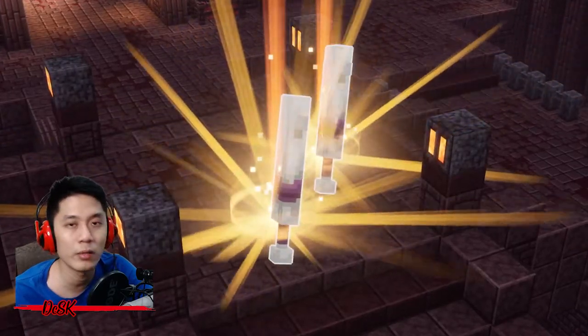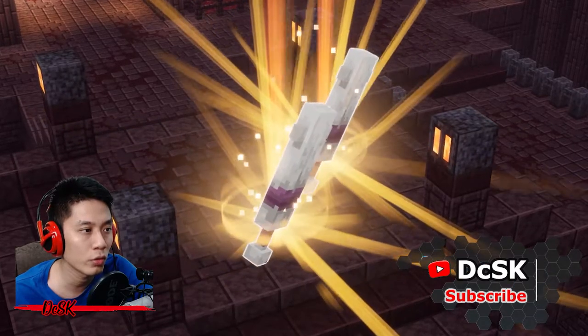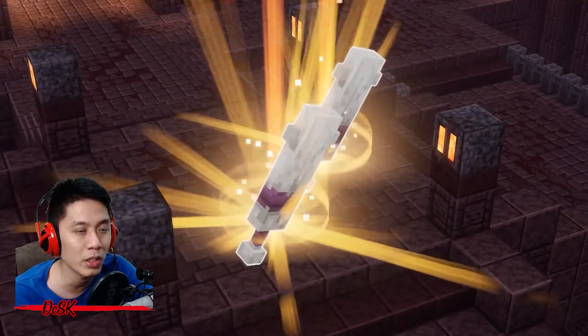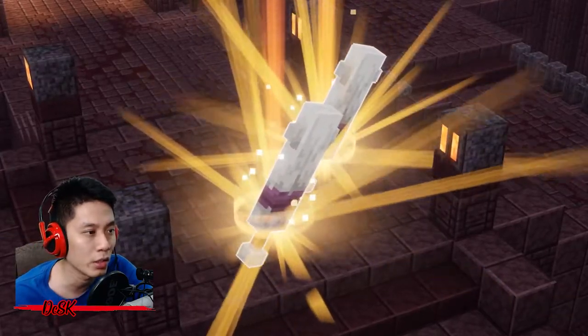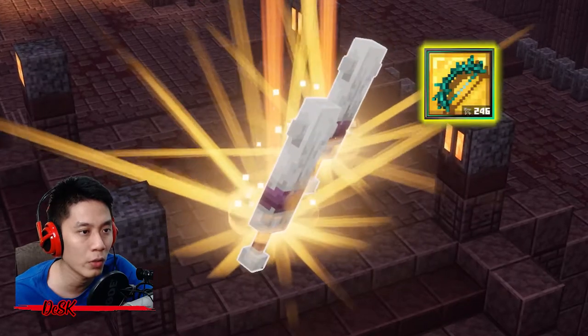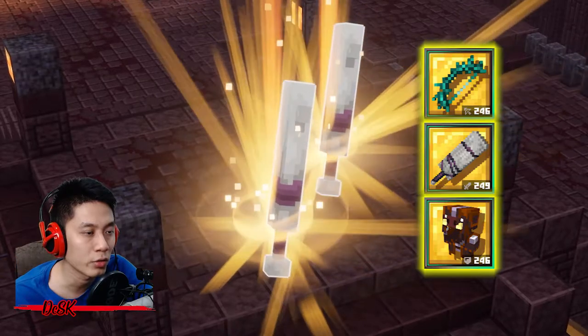Hey, what is up everybody, I am DCSK, thanks for checking out my video. In this video I'm going to show you another ultimate guide to farm the Flame of the Nether DLC new weapon in Ancient Hunt — it is the Gilded Bone Cudgel, also the gilded variants of the Twisting Vine, Bowl Bone Club, and Pickling Armor. There are more guides on gilded items at the description.